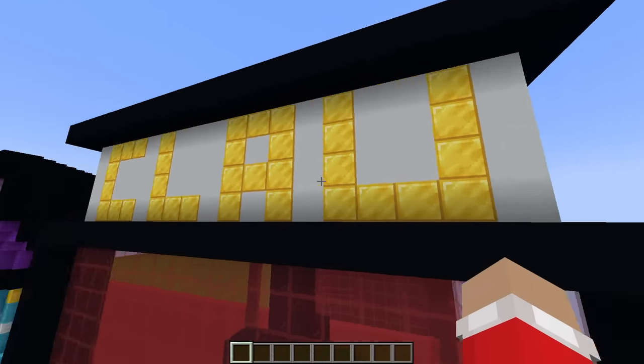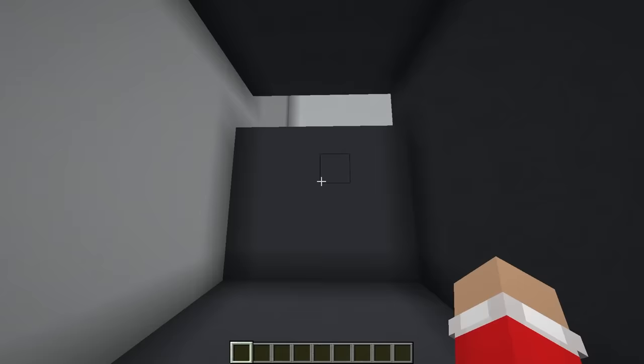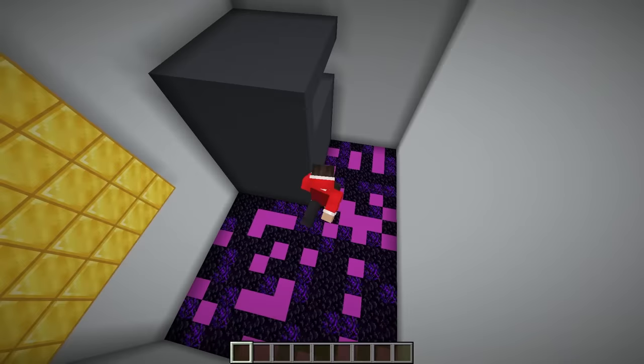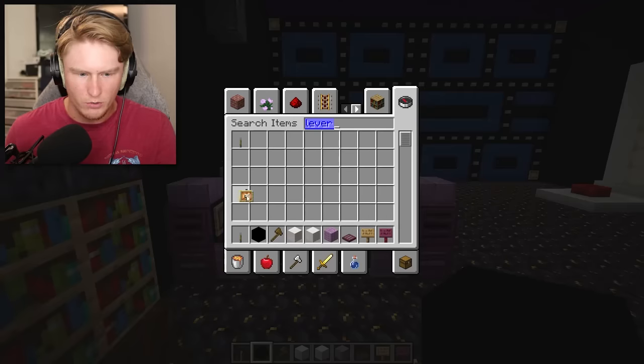Why does it say 'cloud'? I guess this is how you activate it - that's where you put your gold coin in and this is where you collect the items. But why is there nothing here? Now we gotta hook this baby up to some redstone.